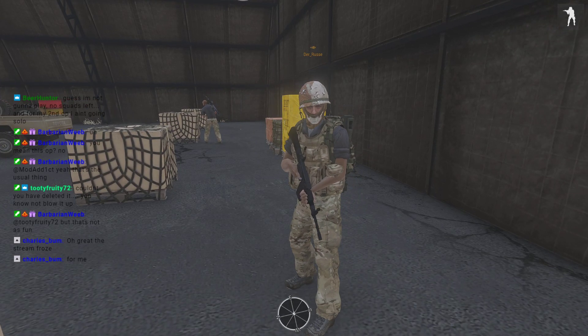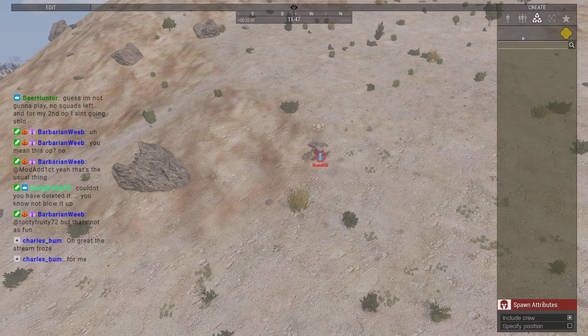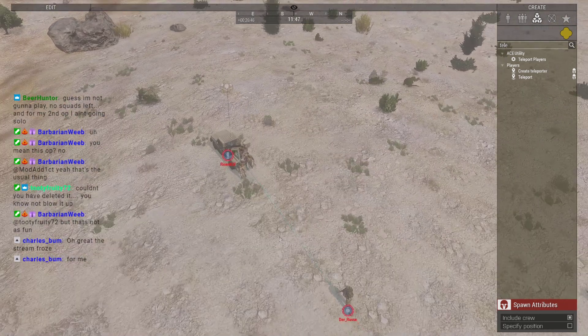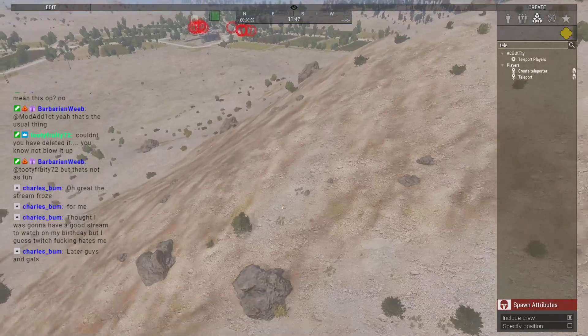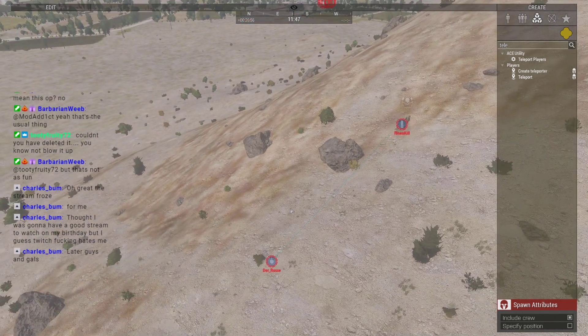Can I get a TP once Delta reaches its destination? I can just TP you to the car. That car's full — that's why I teleported next to it. If they don't think about the logistics of having a team of six, there's nothing I can really do for them.